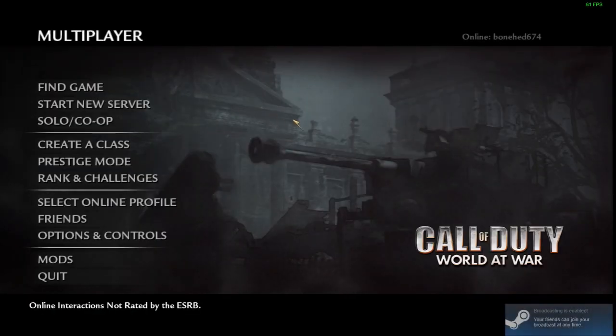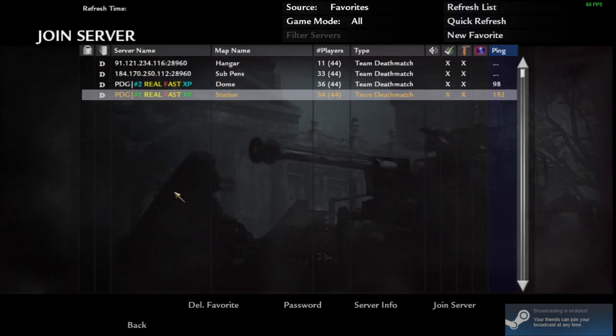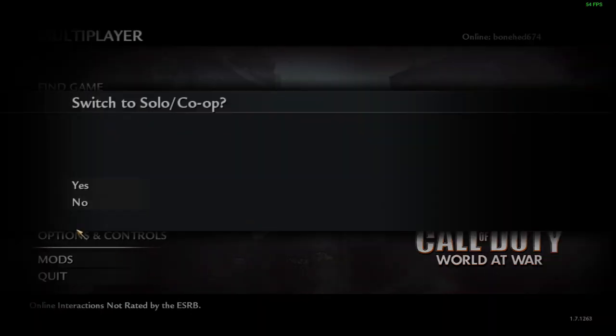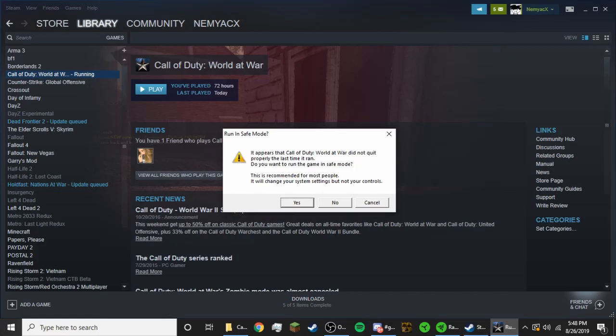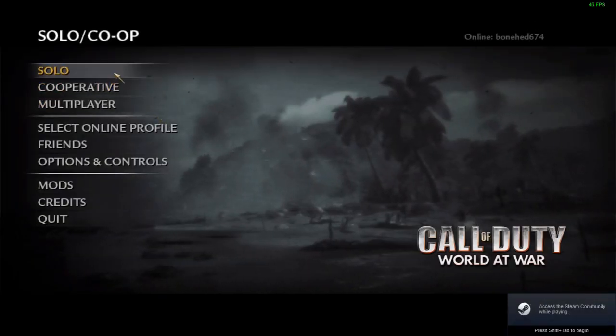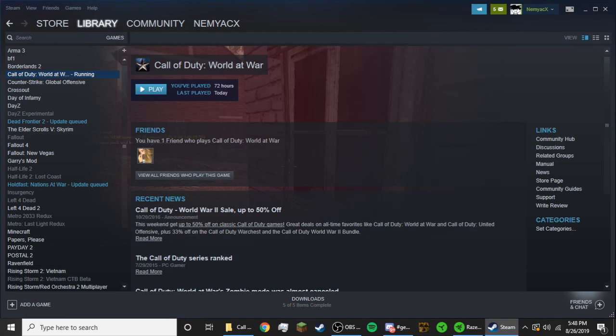Multiplayer will take five or ten seconds to load, but once you're in, you can search for a match and it all works fine. But when you want to switch to solo, you click no on the safe mode prompt, it loads up, you try to skip past that — and then it doesn't work again. So I have a solution for this problem.